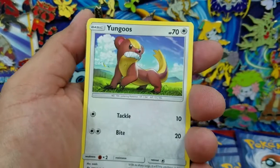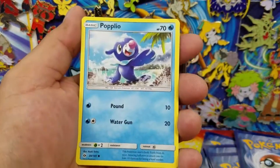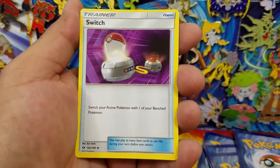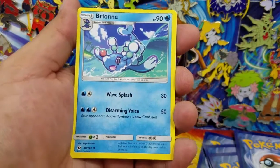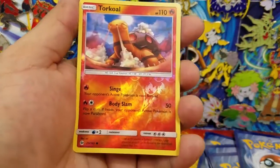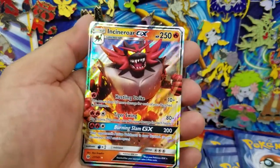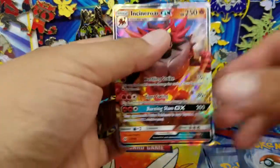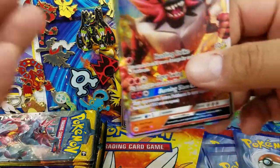Here's a Litten, Yungoos, Surskit, Wimpod, Popplio, Switch, Alolan Persian, Brionne, a Torkoal Reverse Holo common, and an Incineroar GX. Another card I have a couple of, so this will also be going on the website.